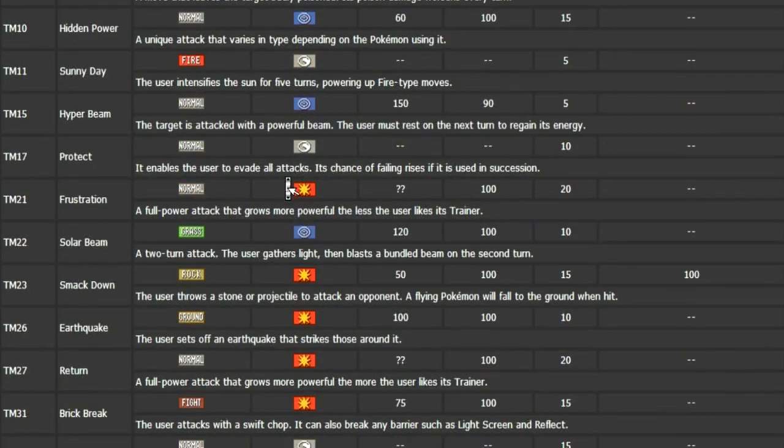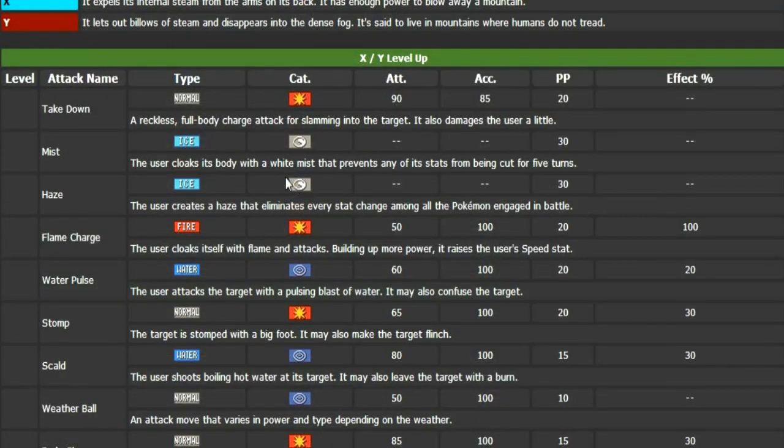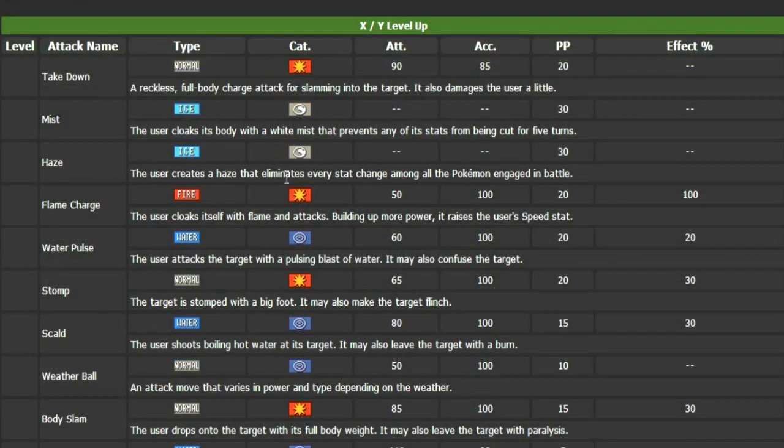Let's get into the moves. I'm going to go through the most relevant level-up moves — I'm not going to bother with things like Tackle. We have Haze, which is a lot more prominent nowadays due to the prevalence of Baton Pass teams. I like to use Haze on my team a lot, so I could see this being used as a Hazer because those defenses are just phenomenal. It learns Scald, which is great because Scald has that burn chance plus it has STAB. It learns Weather Ball — I didn't even expect that one, but it could be used in Sun or Rain since this is one of the few Pokémon that can function in both. It doesn't really seem like much else I could utilize, other than in Hail or Sandstorm.